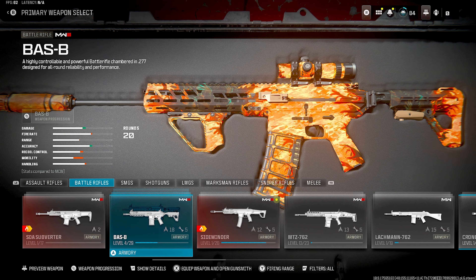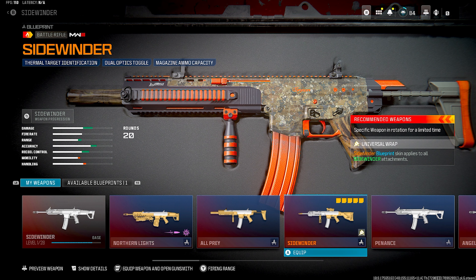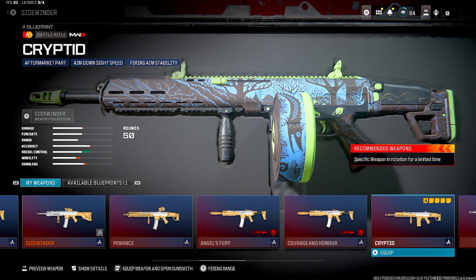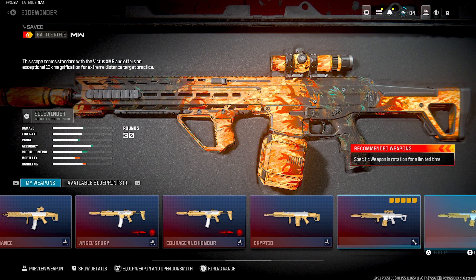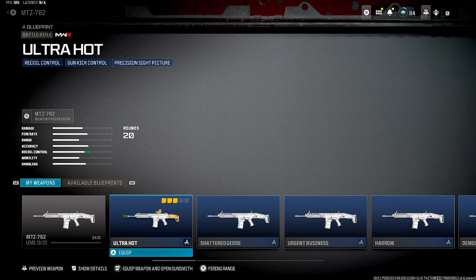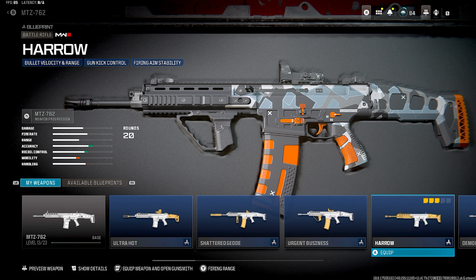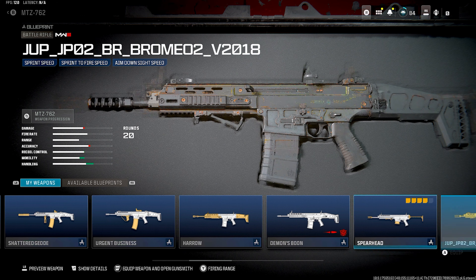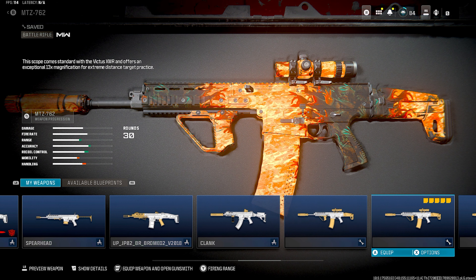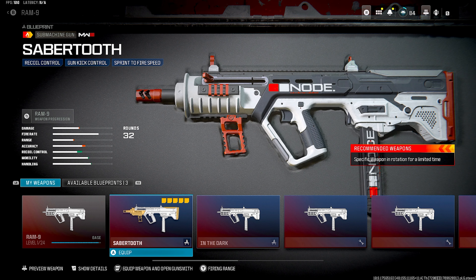Some of these are just not it. Sidewinder — if any of you ever use the Sidewinder, I feel sorry for you because I don't know how you're doing it. Angel's Fury — some of these might be cool, I just haven't tried it out. MTZ 762 is actually one of my favorite guns — only a 30-round mag but the MTZ has always been good. That looks new, and only two of them.